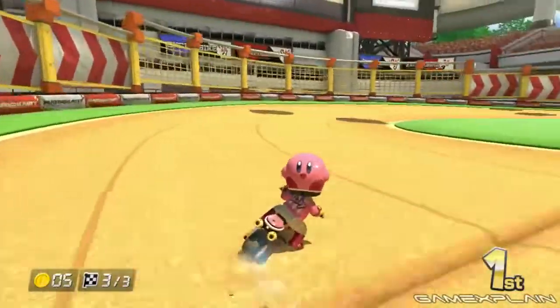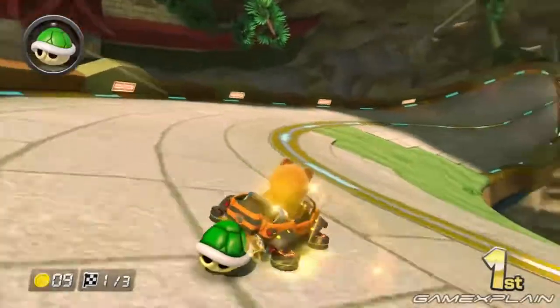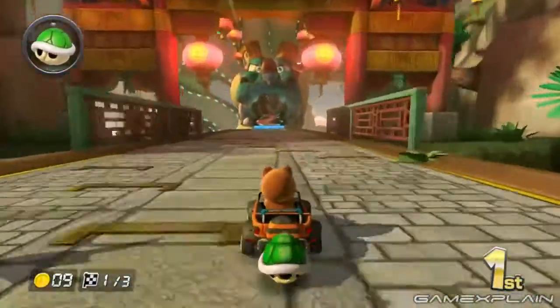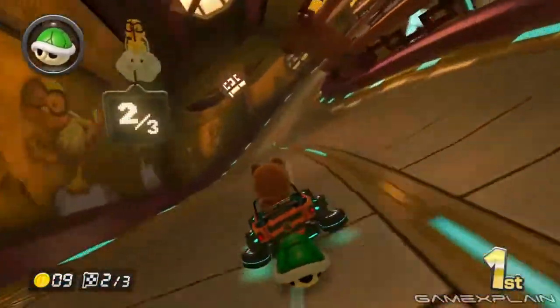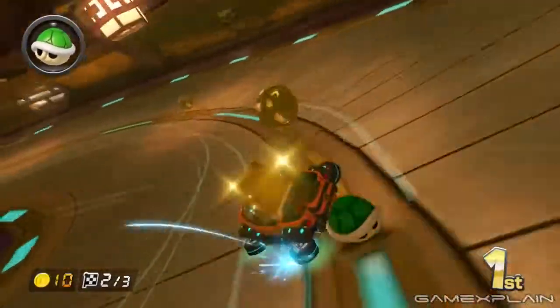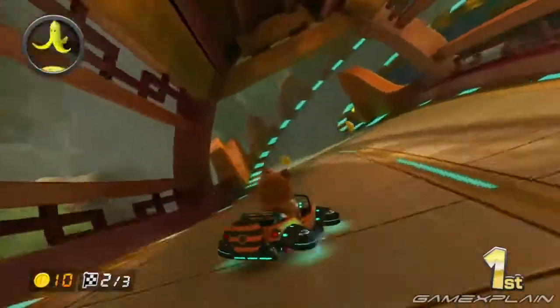Besides the crossover tracks and a couple of returning retro ones, the DLC also has two entirely original tracks more in line with typical Mario Kart fare, such as Dragon Driftway. The track's name doesn't lie, as you'll first enter the mouth of a giant dragon statue — which you might recognize as Gobblegut from Super Mario Galaxy 2 — before racing across his scaly back for the rest of the course as it winds through a Japanese temple and past other sites. And nearly the entire thing is in Anti-Gravity too.